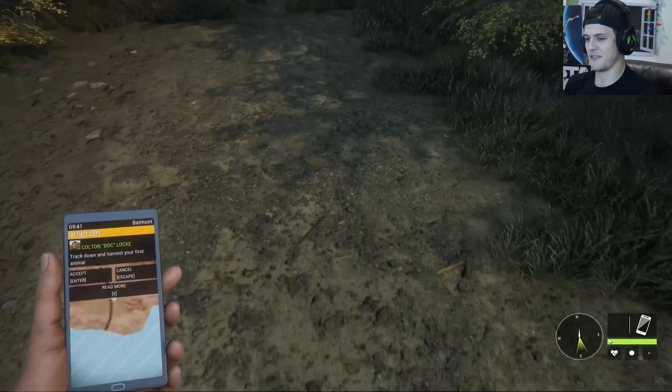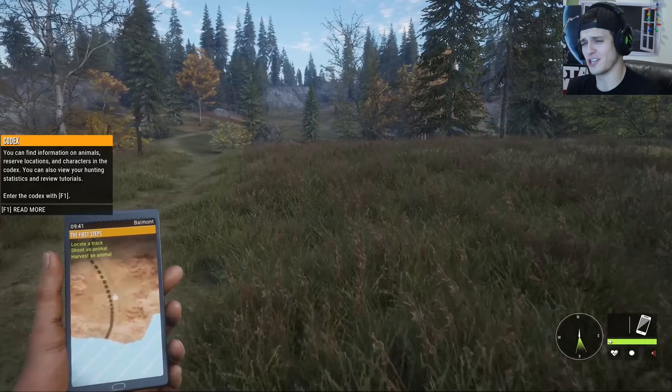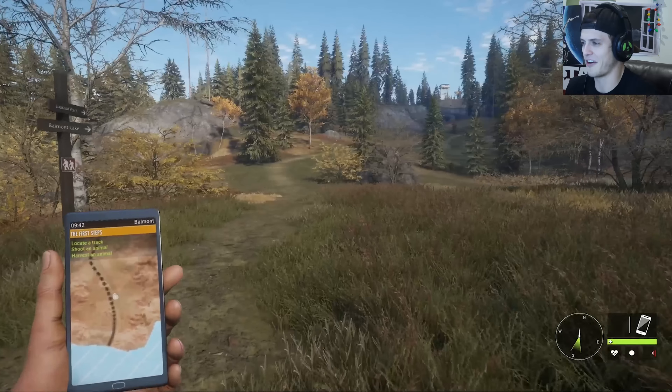Alright, so right now we're looking for an animal track — track down and harvest your first animal. You can find information on animals, reserve locations, and characters in the codex. You can also view your hunting statistics and review tutorials.